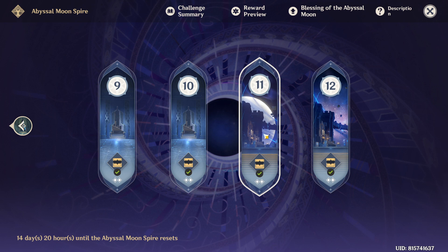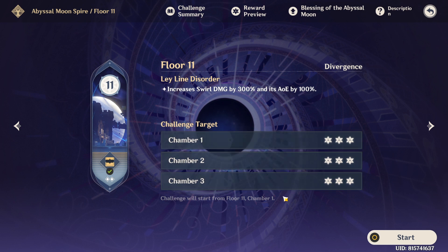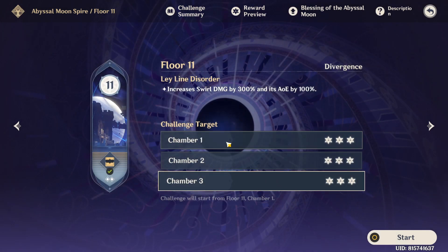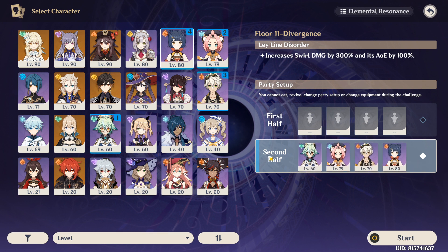Here are the tips for Floor 11. The number one concern, especially for the second half Chamber 3, is the most troublesome part of the Abyss. You have to abuse the swirl from the ley line disorder. The best characters for Floor 11 — and I'm only discussing the best 4-star supports — and unfortunately the Abyss is now anti-physical. It's very hard to run physical DPS because of the Ruin Guard and Ruin Hunter, so I highly suggest focusing on elemental DPS.